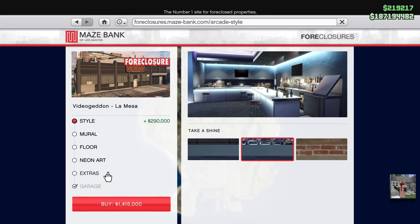You don't need any of these extras to complete the Diamond Casino Heist, except for the garage — you must have a garage with your property, and as you can see, it's already preselected. Everything else is all customization to your design and liking.